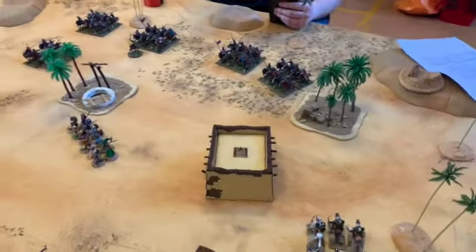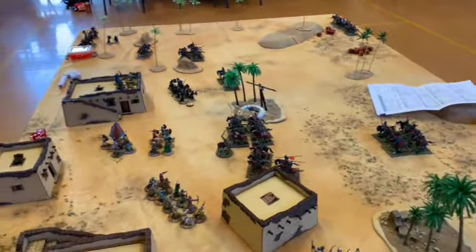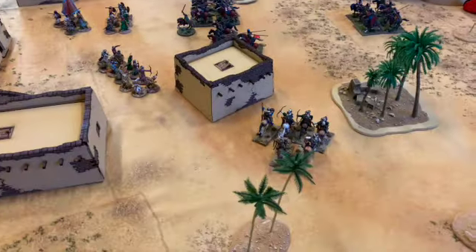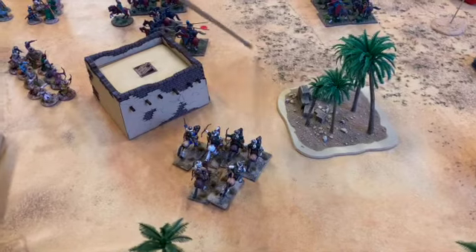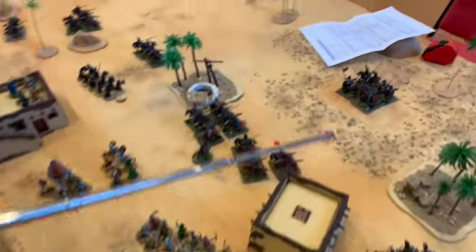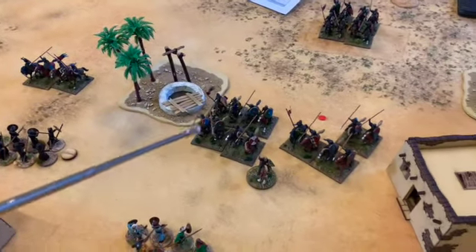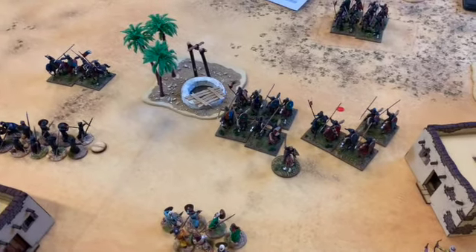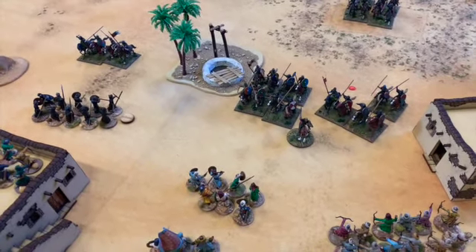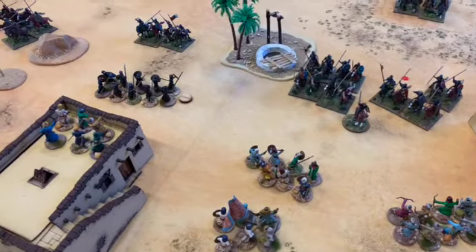Quick update — we're now all getting stuck in and it's been a really good move for the Crusaders. My skirmish cavalry fired at the advancing cavalry and caused a casualty, but the knights charged my infantry unit and I've now lost five men from that unit — one from skirmish cavalry and four in the melee. They didn't rout but they've fallen back in good order.